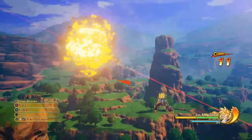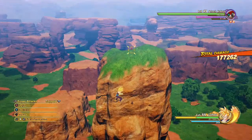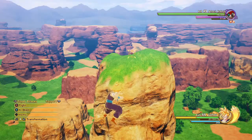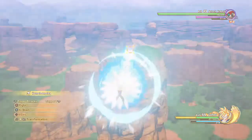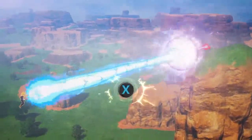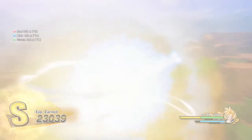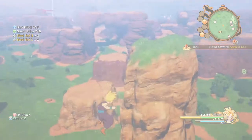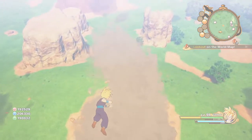To actually do this glitch is really simple. All you need is to be in a battle, fight an opponent that has a beam attack, fire your own beam attack so it clashes, win it, and then after the last enemy is dead, pause the game at the right frame — you can mash the pause button if you want, I did that. When you see the pause menu fading white, you've got the glitch.